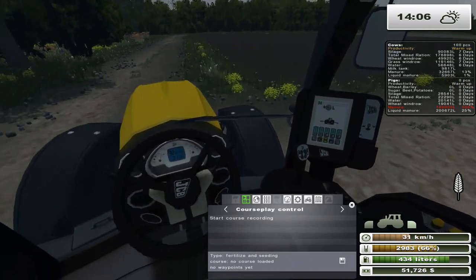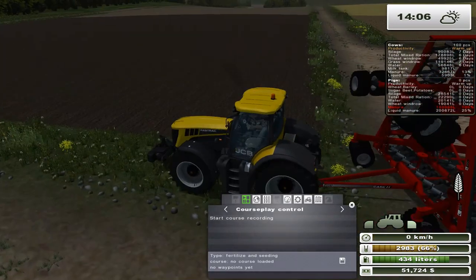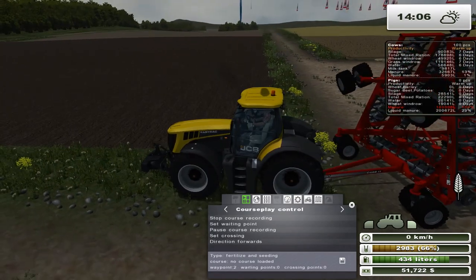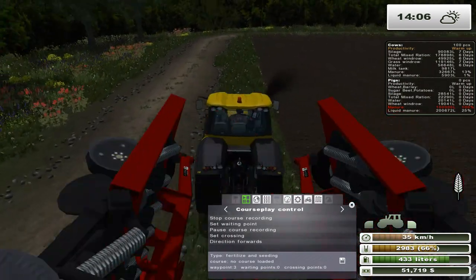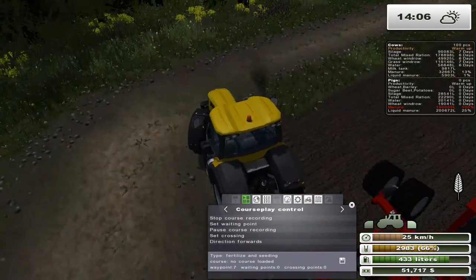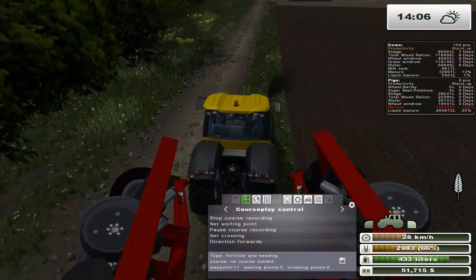So we're gonna start at this corner and go this way, because this way is easier to line up. That looks good — perfect. We'll go around here and outline the field once again. I'm gonna give it a good generous berth so we don't miss any. That's what it boils down to.